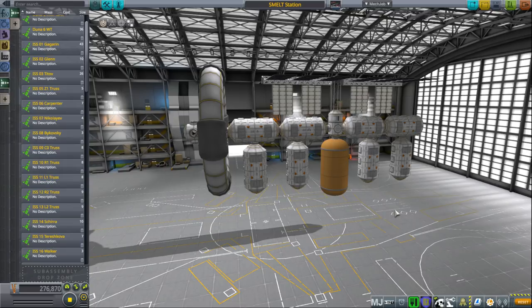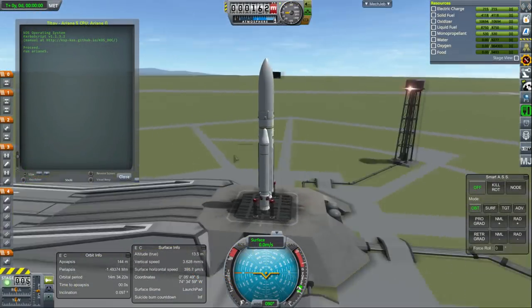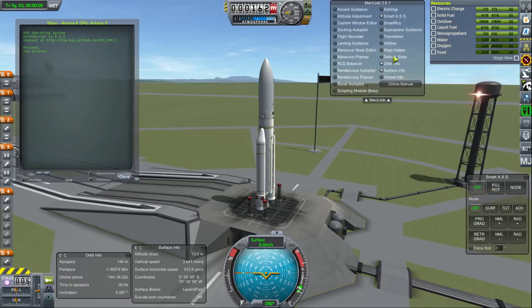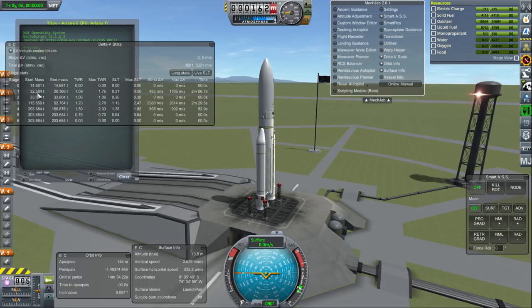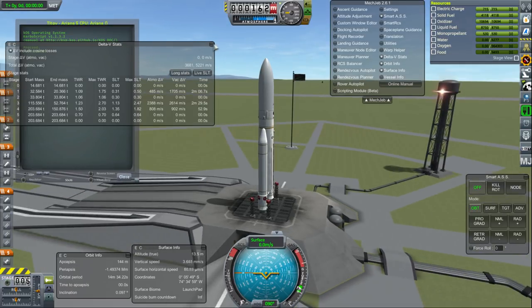For this episode, we're going to continue by launching the next module of our Kerbin orbit station, the TTOF module. This launch is probably at the limit of what this Ariane 5 can do — the module is 14.61 tons, and it doesn't even have food, water, and oxygen in. It's a 203-ton launcher, so pretty close to its limits. We'll see how it does.